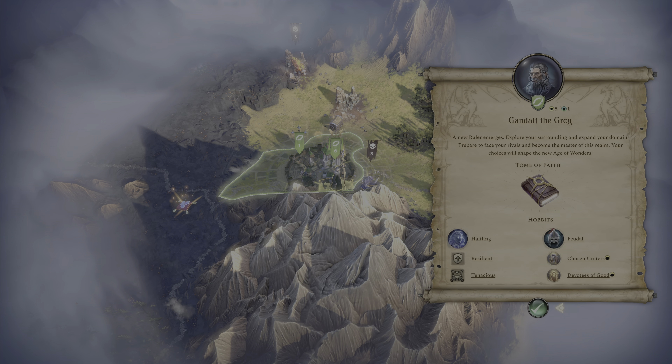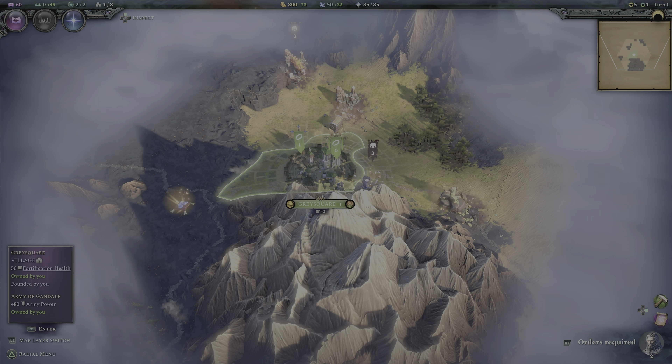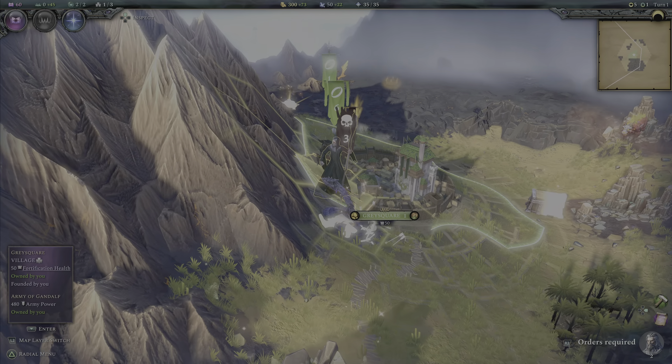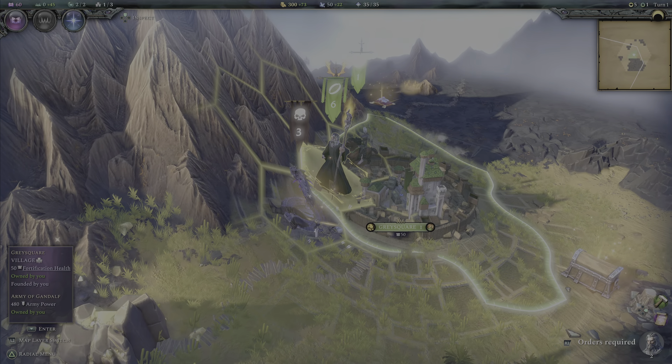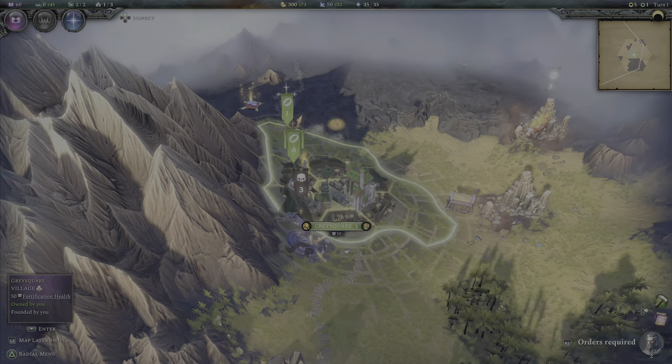I'm very excited to bring you a Lord of the Rings themed Age of Wonders playthrough. We're starting with the Tome of Faith, so we have Wrath of the Faithful and Army Hill. Let's have a look — we've got Gandalf the Grey, and he is going to be leading our Hobbits.